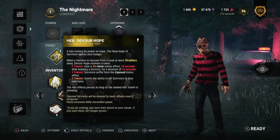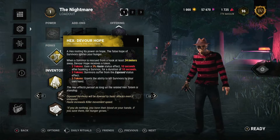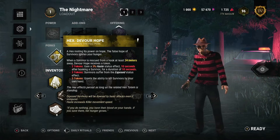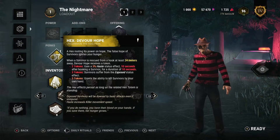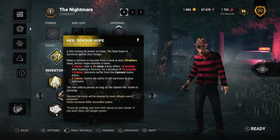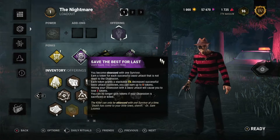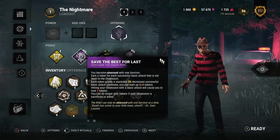We're using Devour Hope. This allows us to get stacks when we are 24 meters away from a hooked survivor. We get haste after two stacks, we become mighty and survivors become exposed after three stacks so we can insta-down them, and at five stacks we can mori a survivor. We're combining this with Save the Best for Last to make our chase just a little bit quicker while we're getting those stacks.